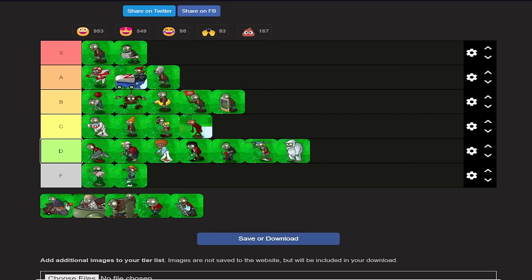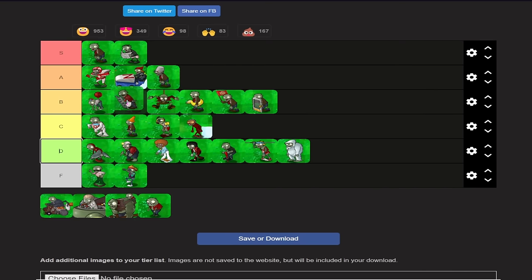Next up is ladder zombies. Ladder zombies aren't actually as bad as screen doors, so they're better than screen doors. They do have one problem — they're fast, and their speed can sometimes be jarring, especially for a roof level where you're using star fruits. Usually you use chomper or squash; just instant it, because it has enough health to be dangerous but not as much as bucket heads or football zombies. Probably somewhere in B tier. This tier list is not the end-all be-all of zombie opinions.